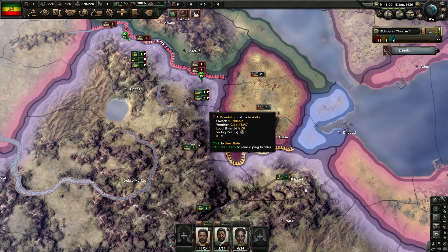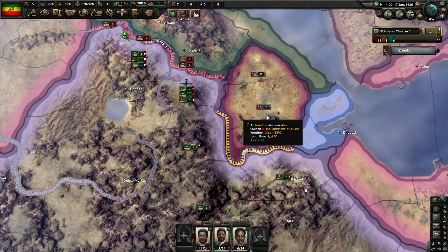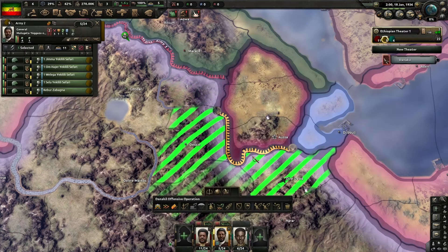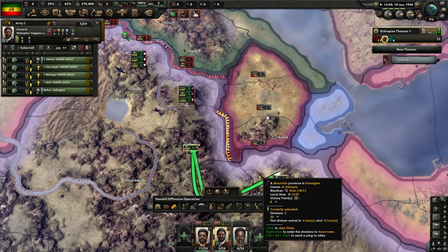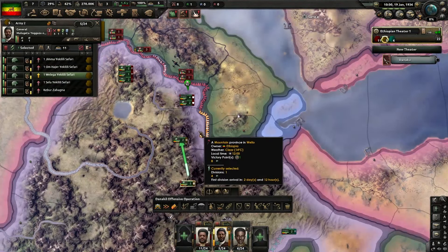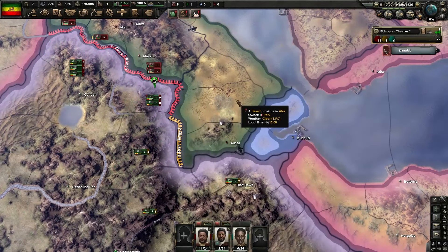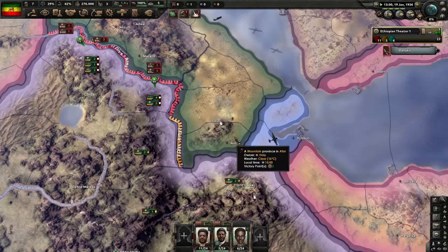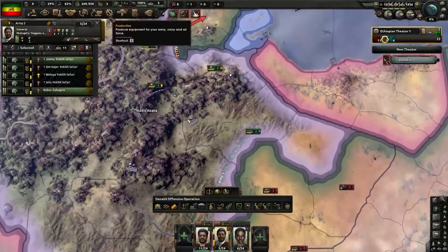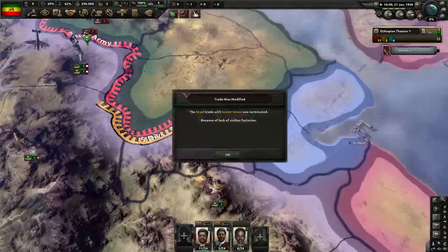I'm actually going to move that front line a little bit further up there because I want to take these areas quickly. Move in straight away. There's a little gap here so we're going to move in and cover that, keeping this mountain province because that means we're going to fight in the mountains again. Our southern line is still holding on quite well - not even getting attacked actually. We took that province.